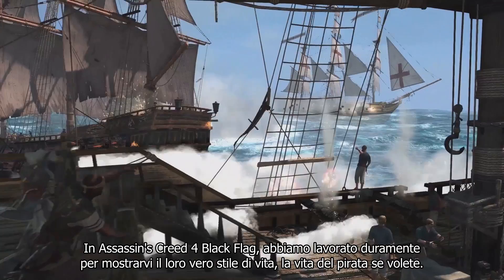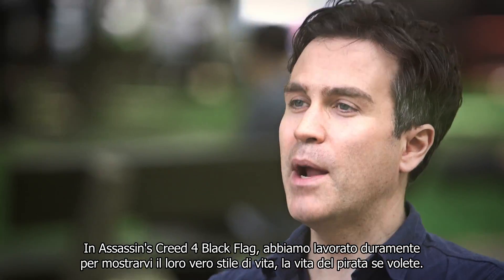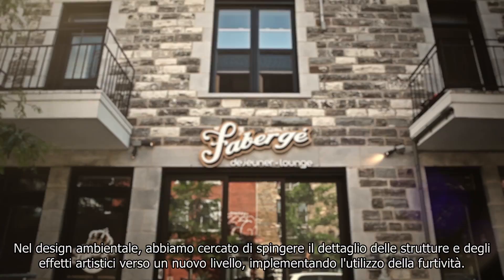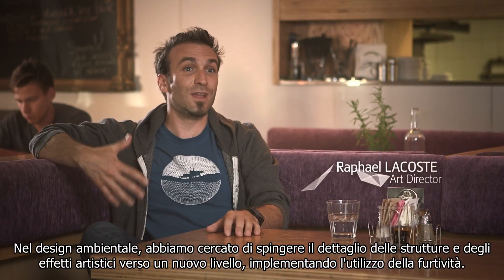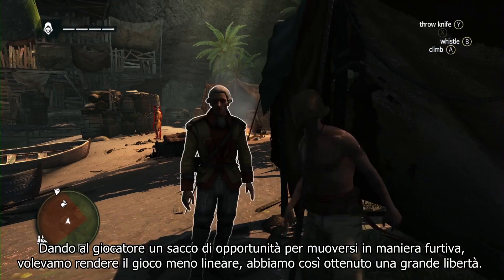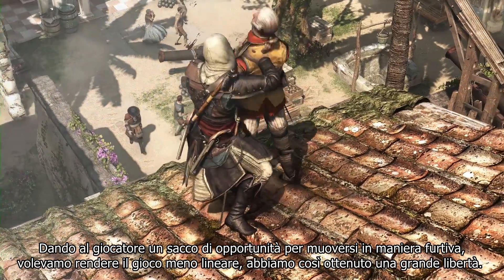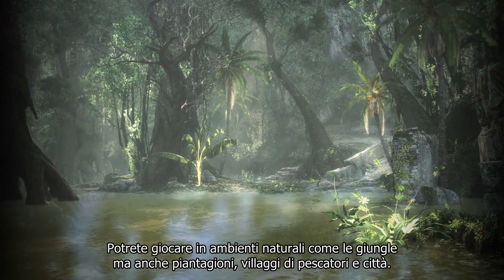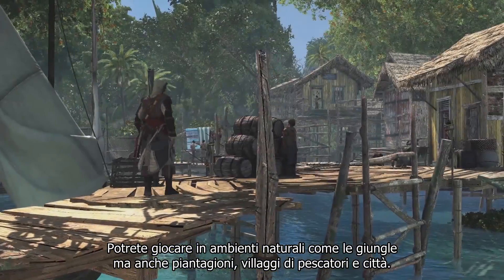In Assassin's Creed 4 Black Flag, we've worked really hard to bring you that pirate lifestyle, that pirate loop. In the environment design, we really try to push level design and level art to the next level, to have a lot of stealth opportunities and give many options to the player. We don't want to create a linear game — it's really something open. It could be natural environments like the jungles, but also plantations, fishermen villages.